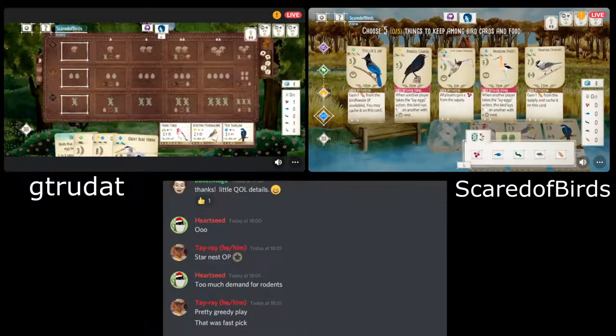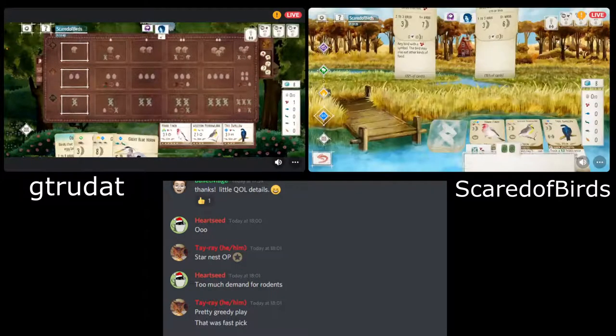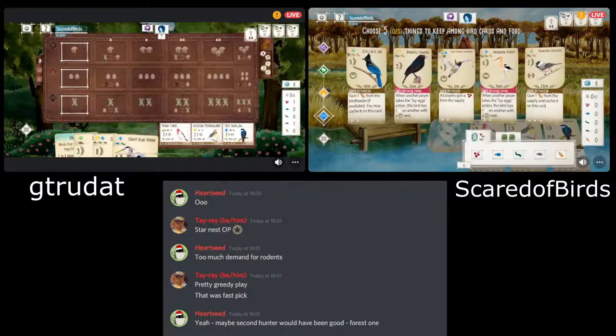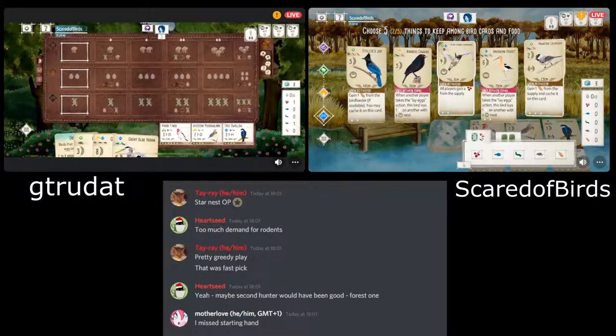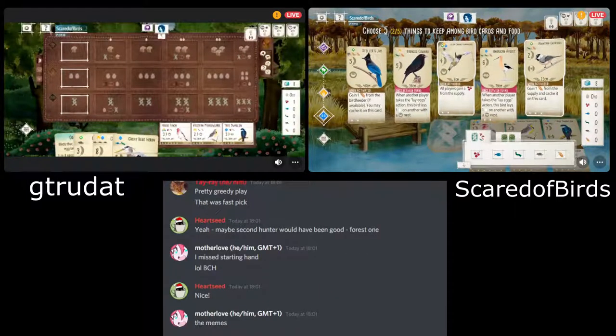If you've got a lot of food you can get the Heron down for a lot of points. But they haven't kept a lot of food, so if they'd chosen to keep just two birds, they could have potentially picked one up from the tray straight away. They're forcing themselves a little bit by having to go to the bird feeder. Let's look at what Scared of Birds has got — they've got some good options. The black-chinned hummingbird has come up yet again; it always seems to appear either in a starting hand or in the tray early on.